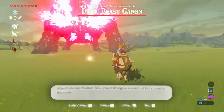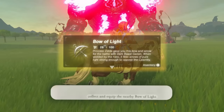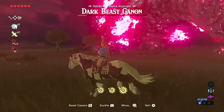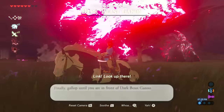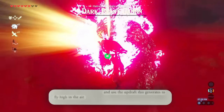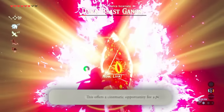But we have one more mission to do. After Calamity Ganon falls, you will regain control of Link outside the castle. Collect and equip the nearby Bow of Light. With the Bow of Light drawn, head to either side of the creature and wait for glyphs to appear on its body. Do this seven times, but then we have the last one — the last step to beat Breath of the Wild! Finally, gallop until you are in front of Dark Beast Ganon. You will soon see its weak point. Wait for your enemy to unleash a beam of energy and use the updraft — this generates a fly high in the air, offering a cinematic opportunity for the perfect slow-motion finishing arrow! And just like that, we beat Breath of the Wild exactly as Nintendo intended.